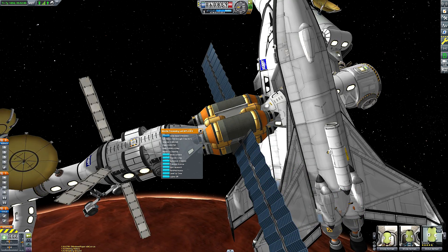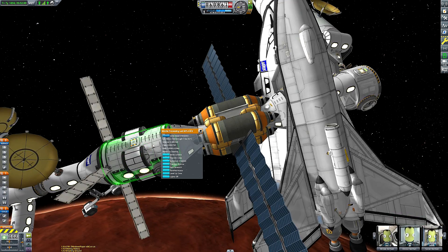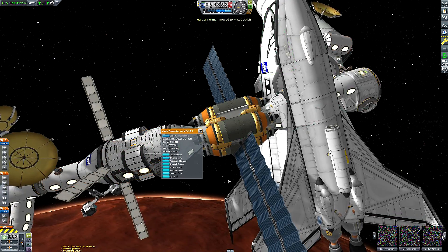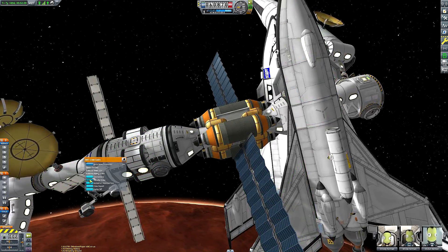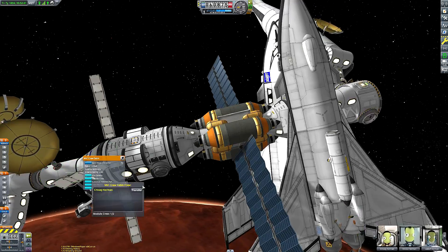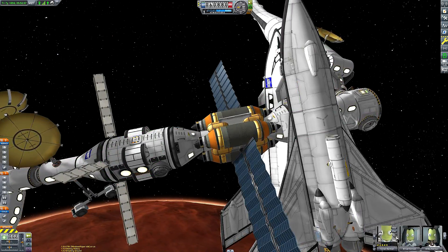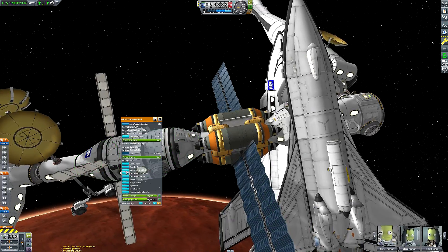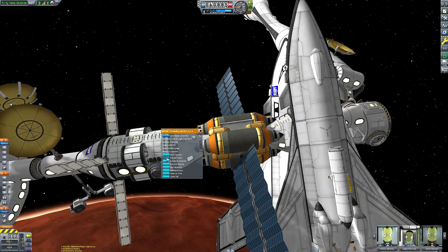For those that don't recall, last episode we completed the space station that lies before your very eyes with the addition of that enormous long buoy interplanetary transport vessel docked perpendicularly to the station, and we also installed these two surface-to-space nuclear aircraft to the station's docking bay. It will be one of these space planes that will be the focus of today's episode.